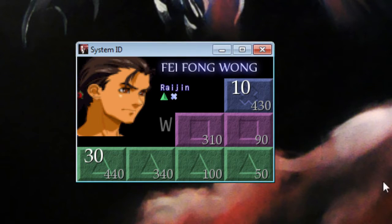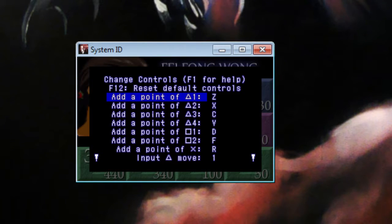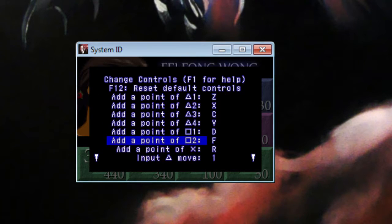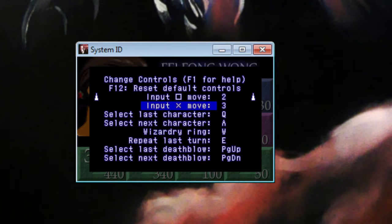To get started in the program, you'd want to hit F1 to check what your hotkeys are. There are 16 different hotkeys: ones for adding single points of move experience to a single kind of move, three hotkeys to input moves as part of a turn, selection hotkeys to switch between characters and individual deathblows, a hotkey to toggle wizardry ring, and if you stored a turn, a hotkey to reuse that turn on one key press.